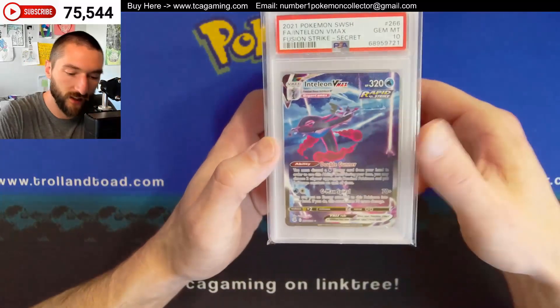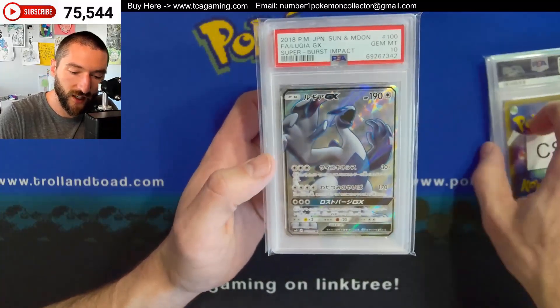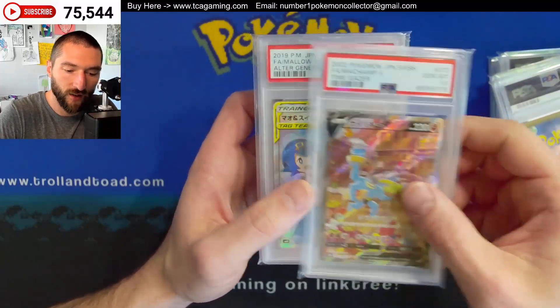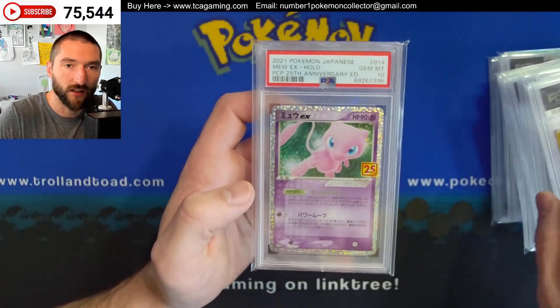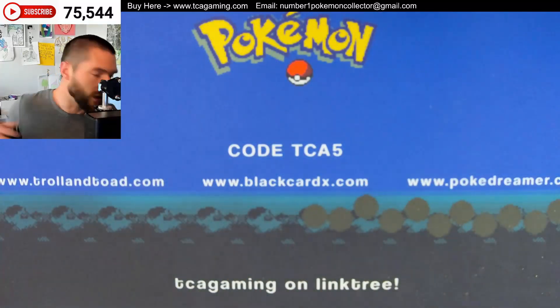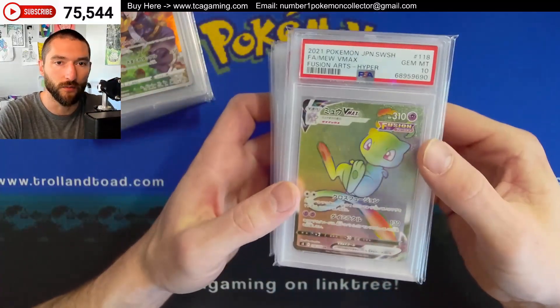What do you guys think? Should that be in that list? There's the Inteleon VMAX alternate. Got the Hisuian Lilligant, got the Lugia GX, Mega Charizard, got a Mega Rayquaza. We've got the Machamp Alt, Mallow and Lana, that Mega Tokyo Pikachu. Eventually I might have to get those because I think I want to get all of the cards that have Charizard in the picture as well — some kind of Charizard in the picture.